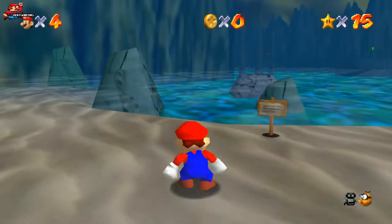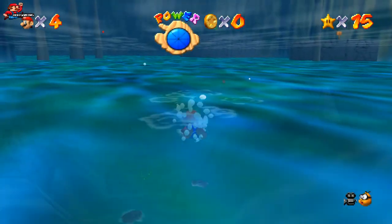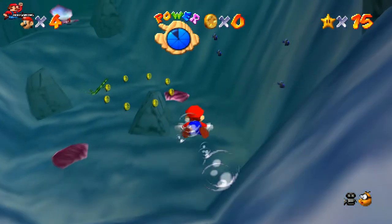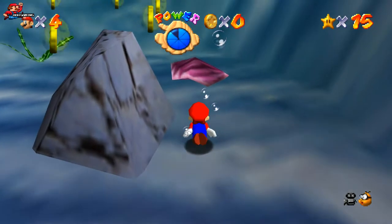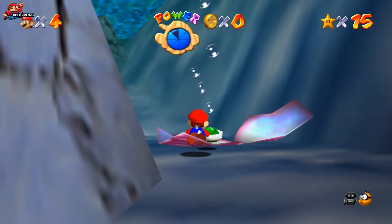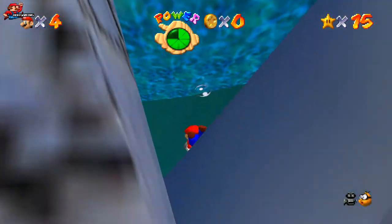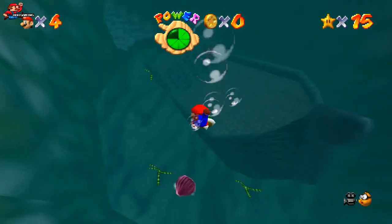Now Jolly Roger Bay is the first water level you're going to be coming across. Let's jump straight into the water. As you're going to find, swimming in water is not that quick, so if you swim down to the clamshell, there's going to be a green shell inside. By using the green shell, you're going to be able to swim around a lot quicker. However, be aware it only lasts for a certain amount of time.